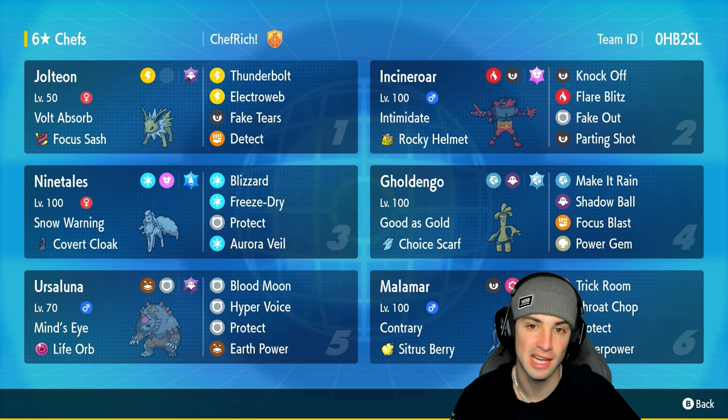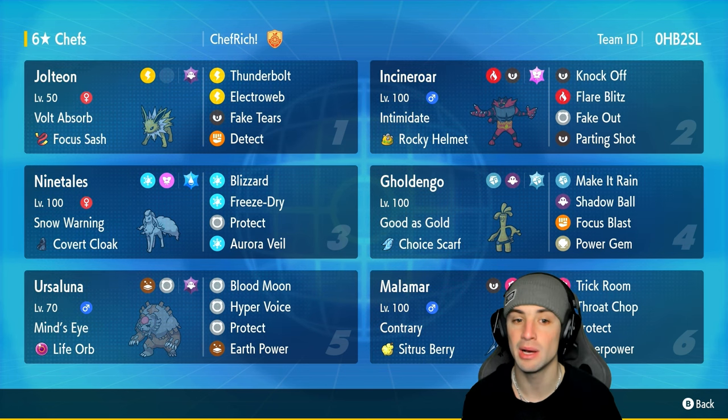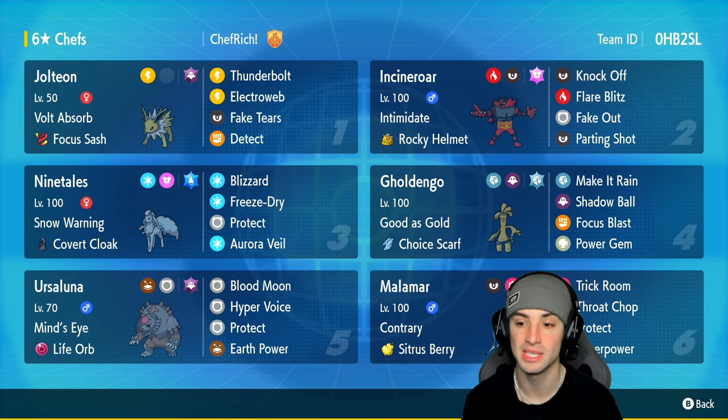Jolteon is absolutely a beast of a Pokemon — very fast, hits pretty hard on the special attacking side. It's got the Ghost Tera type with Thunderbolt, E-Web for speed control, Fake Tears to lower opposing Pokemon's Special Defense, and last but not least Detect.